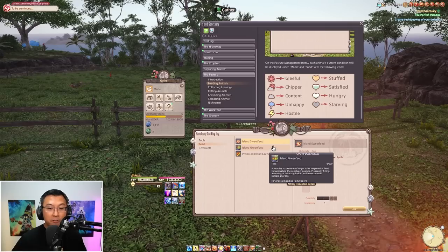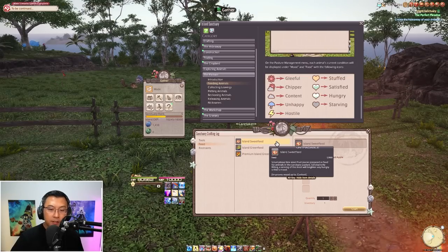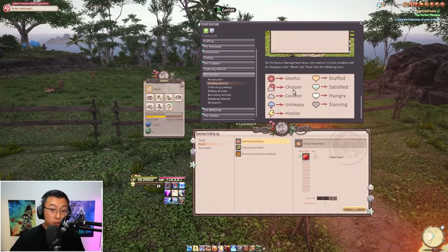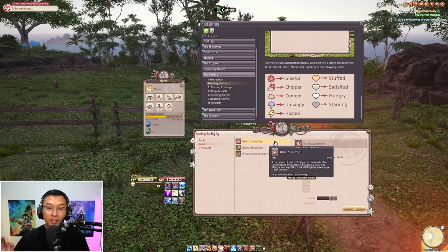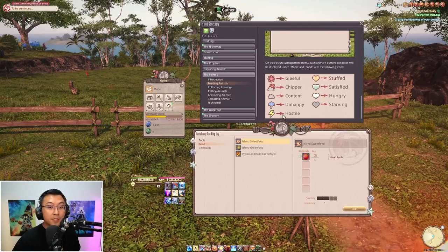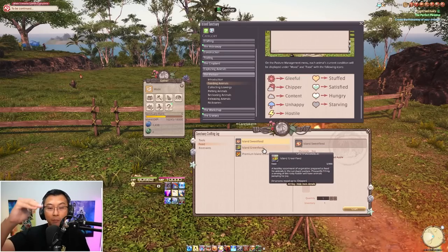There are three feed types: Island Sweet Feed improves mood up to Content, Island Green Feed up to Chipper, and Premium Island Green Feed up to Gleeful. So if your animal starts off as Hostile and you feed it Island Sweet Feed, it improves mood by one level — Hostile to Unhappy, then Unhappy to Content. But it will not progress beyond Content with Sweet Feed. That's when Island Green Feed comes in — it actually bumps up mood by two levels instead of one. So from Hostile you'd jump to Content, then feed it again to reach Chipper.